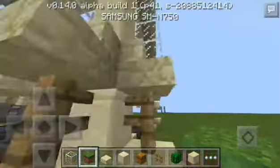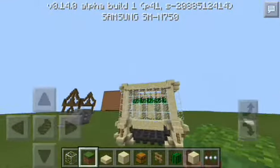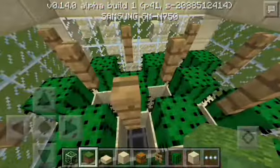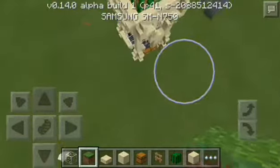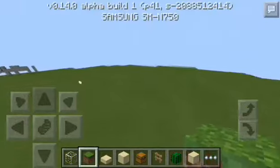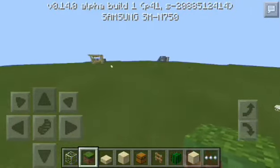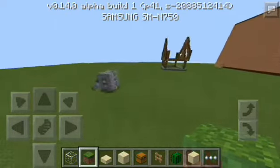This is a really simple design. You don't have to add all the extra decorations — just make sure you have the cactus, fences, and hoppers, and that's all you need. You'll have an automatic cactus farm for life. Hope you guys enjoyed, please leave a like, comment, and subscribe for more. See you later, bye!